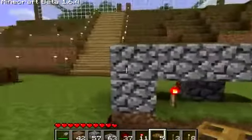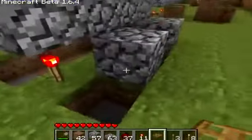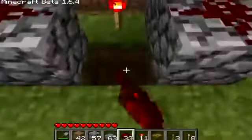So you just load up the hatches — it's normal, nothing special. Once you have this, you put a redstone here, a redstone here, a redstone here, and a redstone down there.